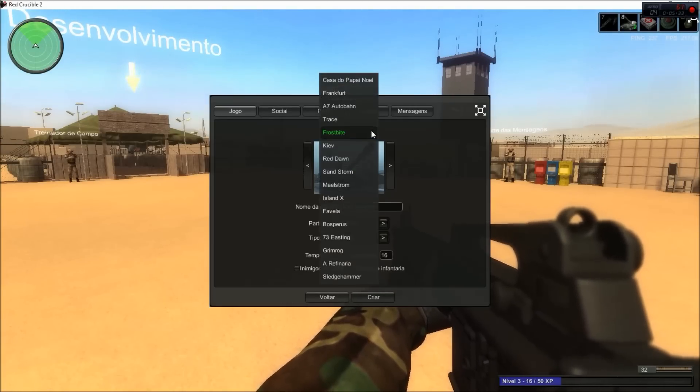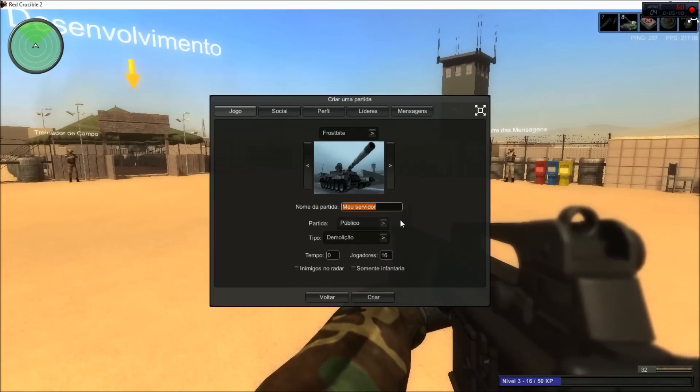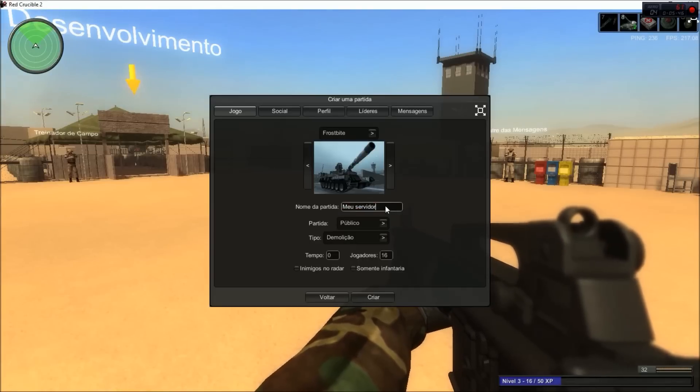When creating your own match, you can choose between all of these different maps, name it, and choose either public or private. I would recommend staying on public for the most part, because in private you will need to have other friends join. And if you are just beginning the game, you will not have any friends registered, so it's kind of a bust. So keep it on public and you should be good.